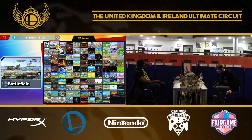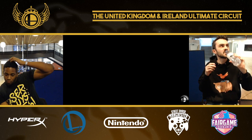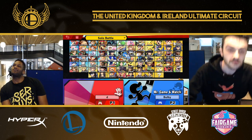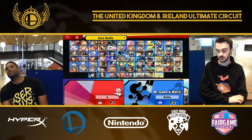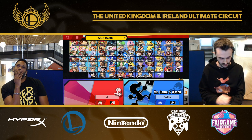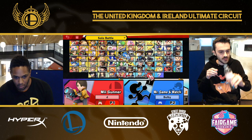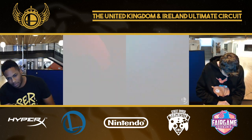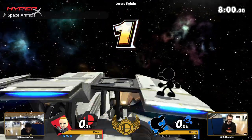Bulby won game three, making a reverse — he must win to carry on with the bracket. Dion very quickly goes to Lylat Cruise. I guess he wants a smaller stage where he can control all of the stage with his bombs, whereas on Battlefield, Bulby was able to sit on one side of the stage and there wasn't much Dion could do about it. That is one thing about Gunner: his projectiles are great, but they don't go that far — besides the stealth bomb, which is normally Dion's answer to someone standing on the other side of the stage, but that's the one projectile he really just can't throw out willy-nilly.